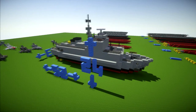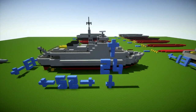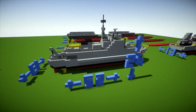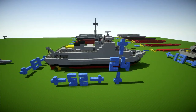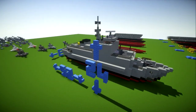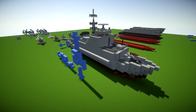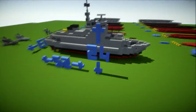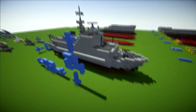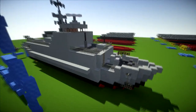Hi guys, and welcome back to another Minecraft tutorial. Today we're going to be learning how to build a Sandown-class minehunter, which is currently used by the Royal Navy, Royal Saudi Navy, and also the Estonian Navy. So it's used by a couple of countries to actually do mine-finding. I don't think it directly deals with making sure the mines don't go off. It's a pretty cool, small-ish ship.